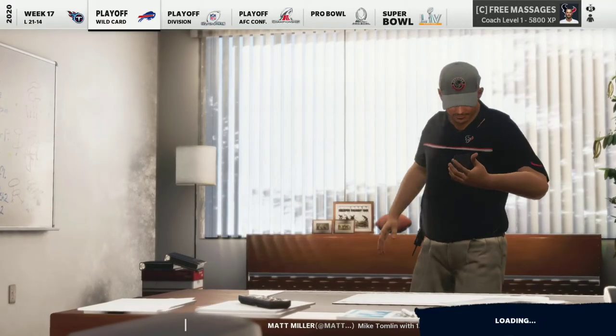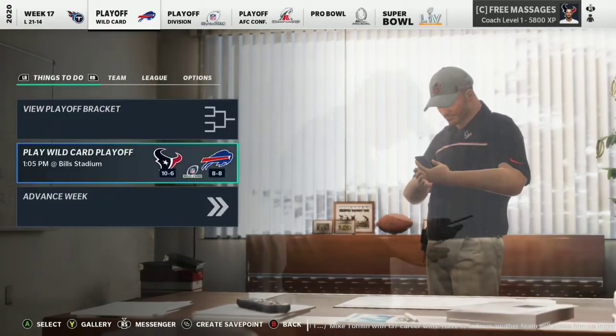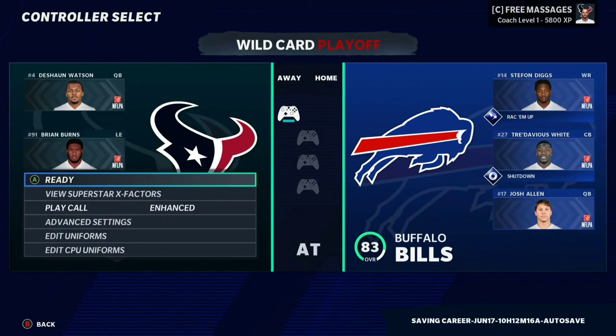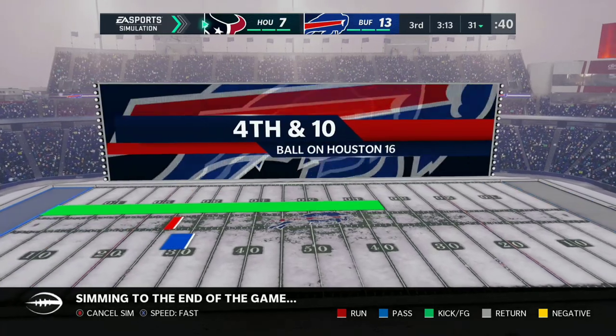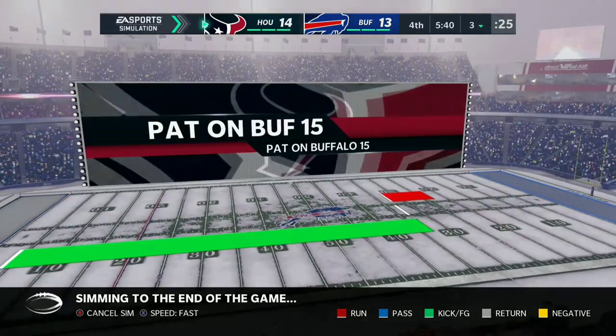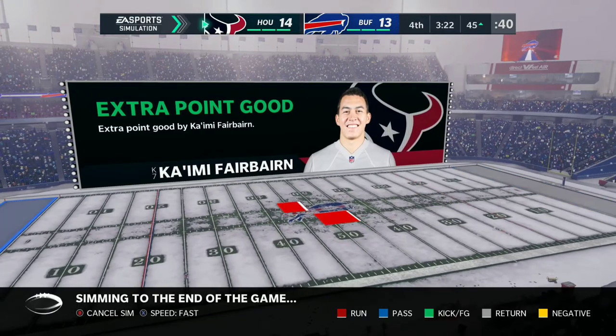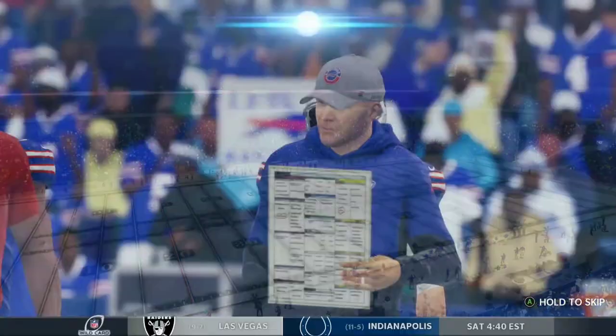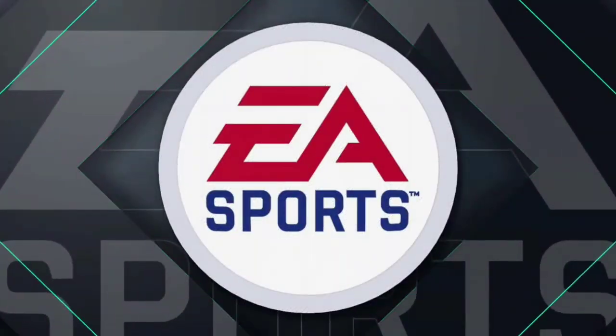Let's see if we can beat the Bills in the wild card round. I'm going to hop into every game since it's only one season. We're against the Bills — it's 13 to 7 in the third quarter, then 14 to 13 with two minutes left. Time winding down, and 17 to 13 is going to be your final score. We beat the Bills!